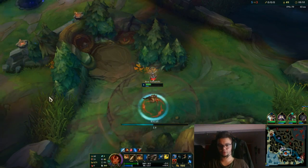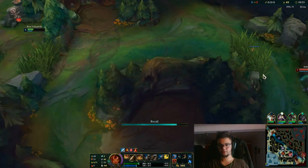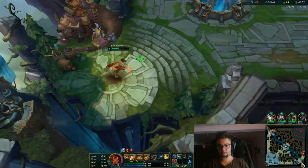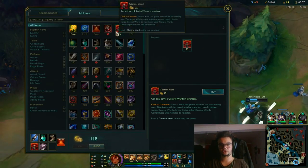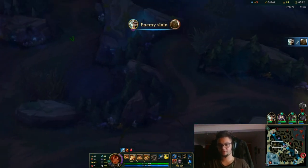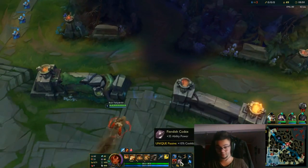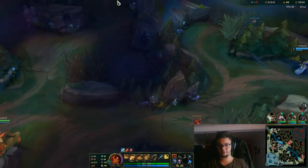I'm going to use this in case they have a ward. I'm going to stay with my hand on flash in case there is a Zoe. I can see she's there, so be careful. You can see how good that vision ward actually was — but I forgot to put it. Usually you have to put the vision ward in this bush, this bush, or this bush. When you focus too much on talking, you forget to cast it down. You gotta put it down every time.